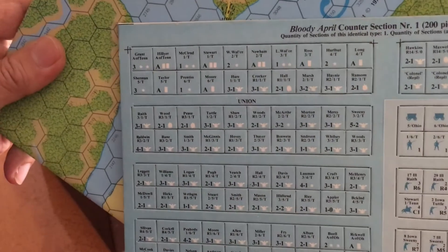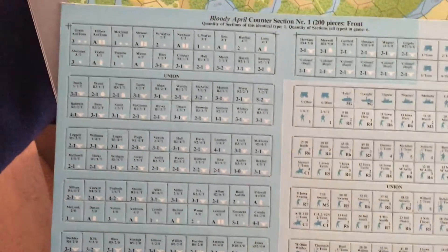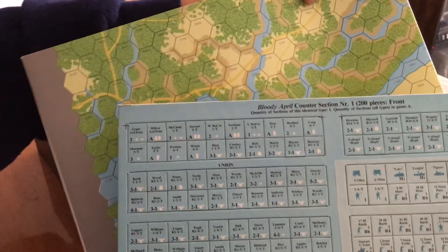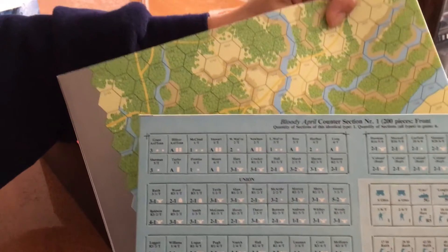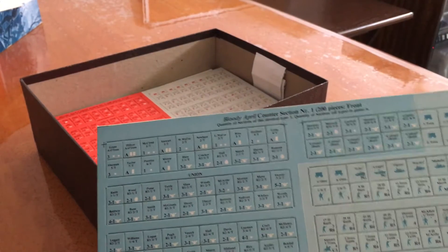You've got bright maps with counters that are not as bright. In today's games you probably see brighter counters with softer colored maps. When games have both bright colored maps and bright colored counters, the counters tend to get more camouflaged within the game set.